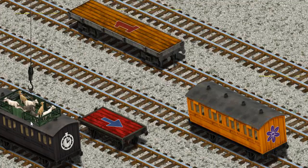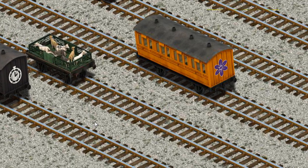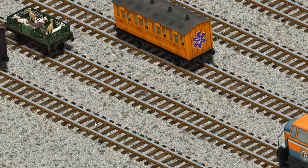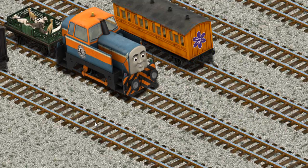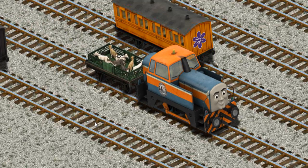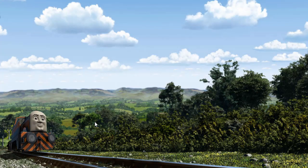Now the cargo must be loaded. Help Cranky find the red flatbed with a blue arrow. You've found it! Den went through the countryside.